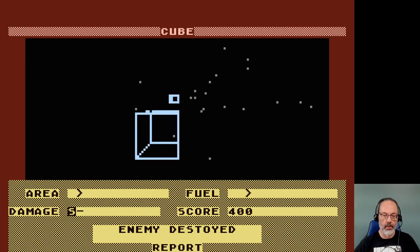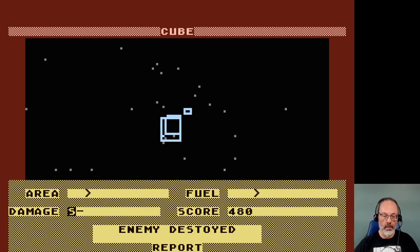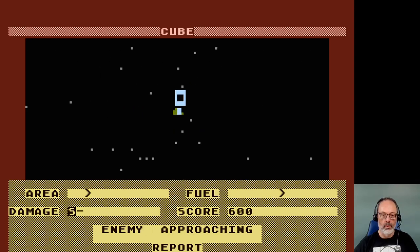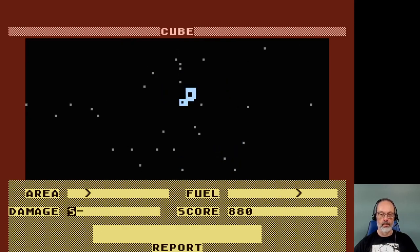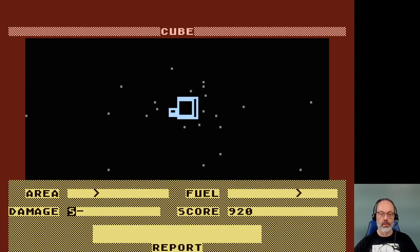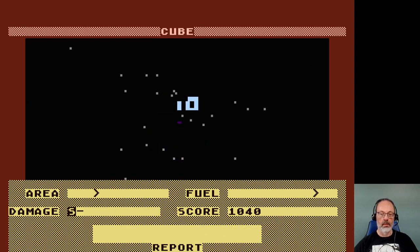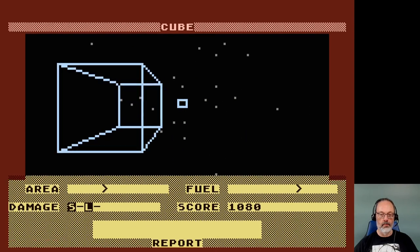Is my fuel going up when I hit the cubes? Enemy destroyed. What? Is there another enemy? Do I press start? My score is going up when I hit the cubes. Okay, all right. I think I'm getting the right general idea here — go flying through the cubes as best I can, getting score and shooting some bad guys. Oh, missed.